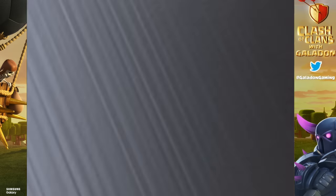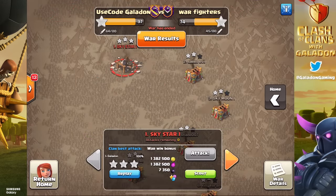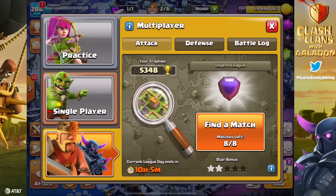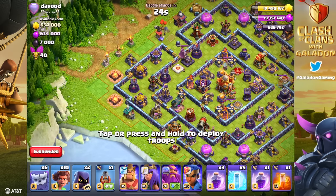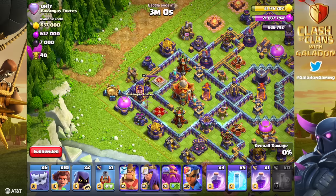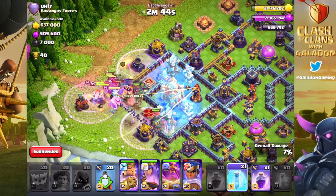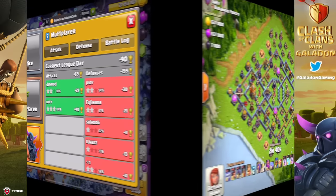How about three-starring the number one base on the opposing side? I shared this attack in a recent episode. We picked up some nice ore bonus from that war, using ore bonuses from wars, from CWLs, and getting that daily star bonus in Legend League. I've been spamming this ridiculous army and then quitting — essentially saving time by dropping the entire army and walking away. This has been going really well except for the occasional death-ball Town Hall in the core.